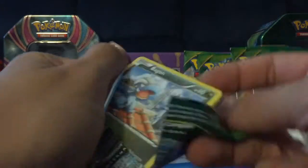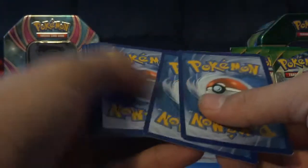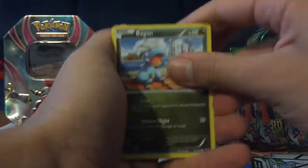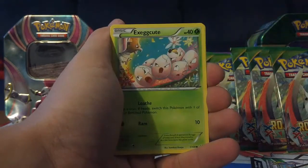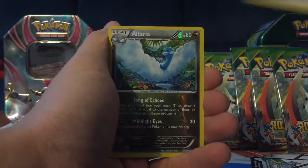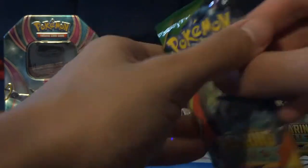Now let's get into the Roaring Skies packs. We have six of these packs to open, so let's hope for something good — maybe a Shaymin EX if we're lucky. We have a Bagon, Talo, Electric, Dratini, Execute, Tranquil, Rayquaza Spirit Link, Trainer's Male, Ulterior Reverse, and a Dustox Ancient Trait regular rare.